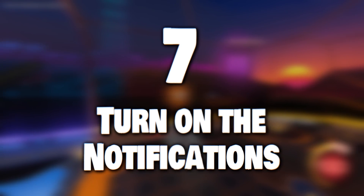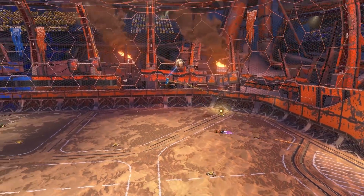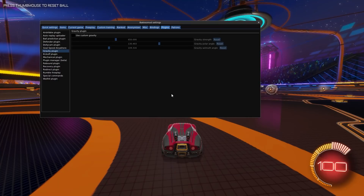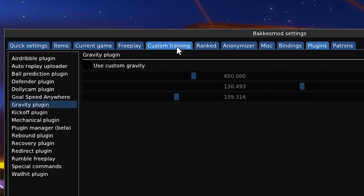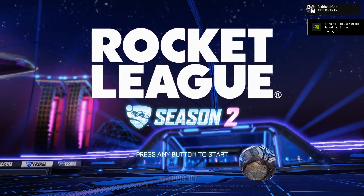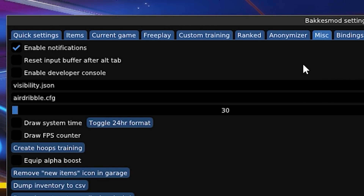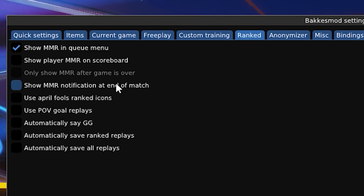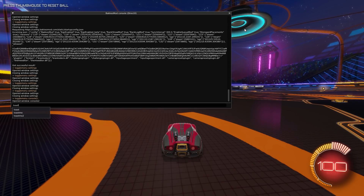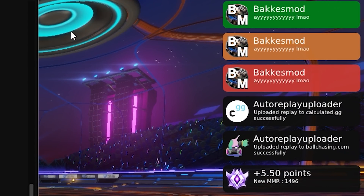The notification system was actually introduced years ago, but due to crashes for some Windows 7 users, it's turned off by default, which is a shame. I highly recommend that you turn this feature on. By default, it won't do much but display when Bakkesmod successfully injected on launch. However, the purpose is that any feature or plugin can use the notification system. For example, you can turn on MMR notifications and the auto-replay uploader will tell you whether it successfully uploads a replay.